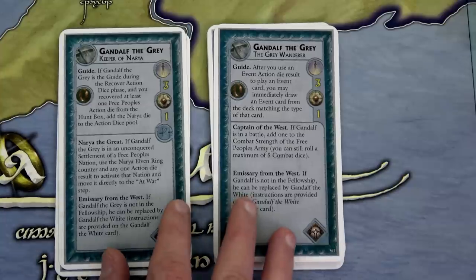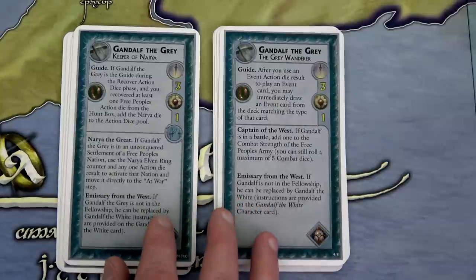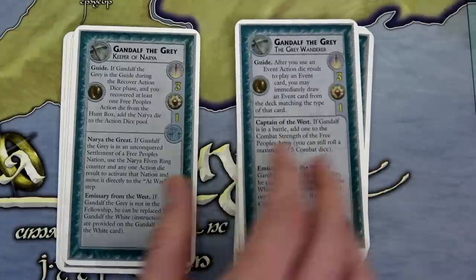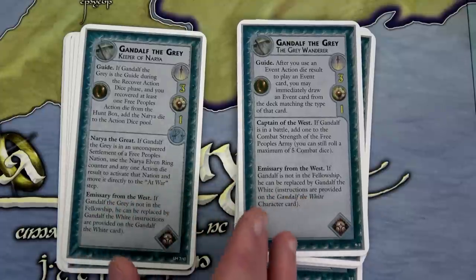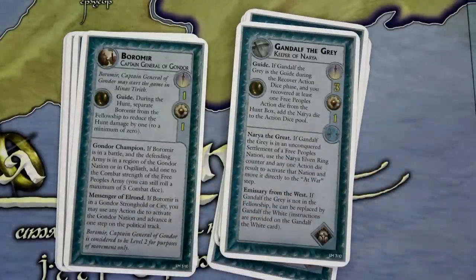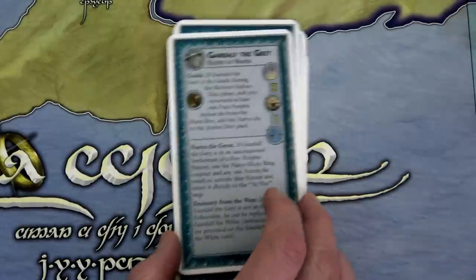Next, let's set up our companions to Frodo and Sam. There's a total of seven of these, because if you think of Sam and Frodo, that would be eight and nine — making nine in the fellowship. In the base game they have seven, and then the Lords expansion adds seven new cards with the same characters. You can swap any of these out. I'm going to swap out Gandalf for this Gandalf, because this Gandalf will let me play with one additional die at the beginning of the game.